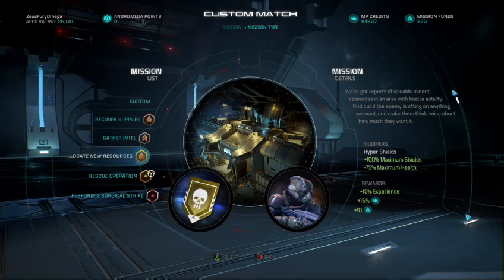I'm back at it again with another Apex daily mission — this is your operator Zeus Fury Omega reporting for duty. For today's daily mission: locate new resources on gold. Looks like we're going back to Firebase Derelict and we're fighting against the outlaws. Let's check out the mission details — we got reports of valuable mineral resources in the area with hostile activity. Find out if the enemy is sitting on anything we want and make them think twice about how much they want it.